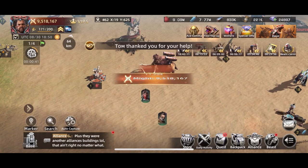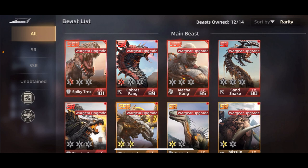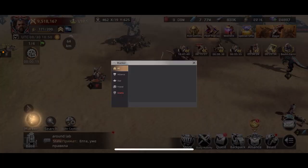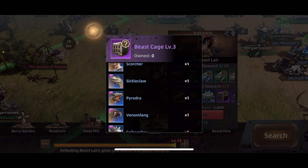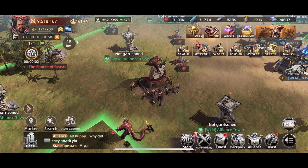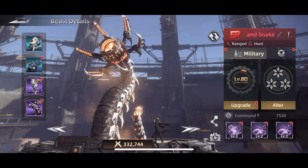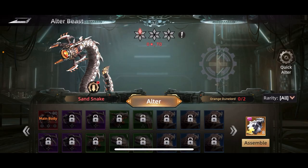Realistically, the one you're going to get red first if you are completely free-to-play is probably the Dune Lord, just because there are events that come where 10 times a day — instead of the Beast Lair which gives you a random purple or blue — the Dune Lord event changes it so you're guaranteed to get a Dune Lord every single time, plus a chance of getting others. The more you do it, up to 10 times, you also get more of them. I got this guy completely free-to-play just by doing that event.